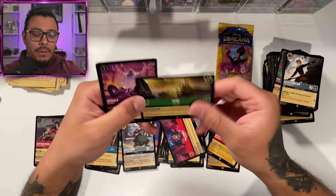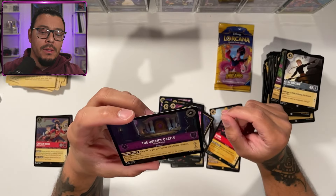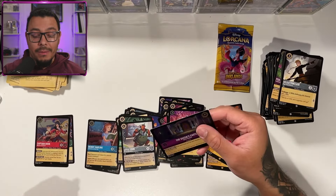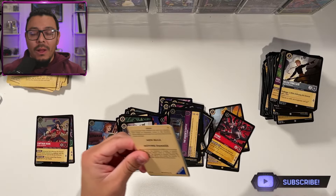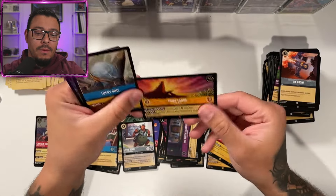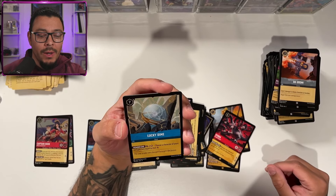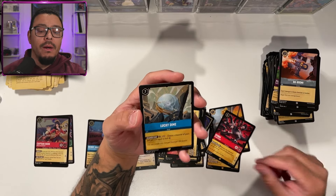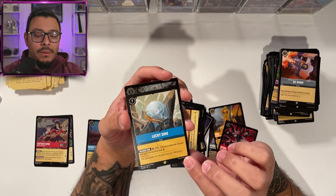Fang, River City, and Ursula Sea Witch, and the Queen's Castle cold foil. What does that do? At the start of your turn, for each character you have here, you may draw a card. That seems amazing — I was having trouble with card draw when I was playing Pixelborn. I'd run out of steam halfway through. Pride Lands. I got the Lucky Dime though. Choose a character of yours and gain lore equal to their lore counters — this could be pretty good with Simba, the one with three lore.